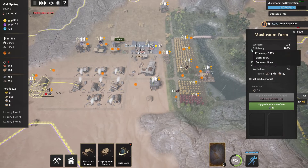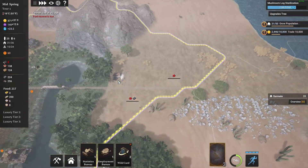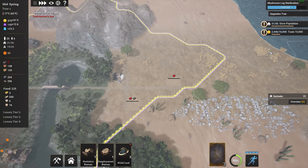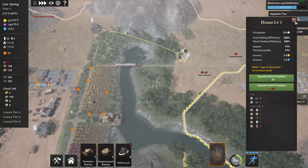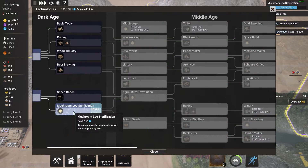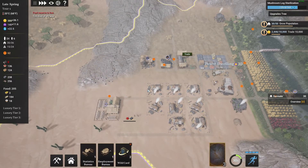We need a forester and we also need to get the charcoal burner going, because I don't think we have that yet — and nope, we don't. Let's get that going because that's going to help us not freeze to death in the winter time. We'll sneak this up with the road here and that'll work.